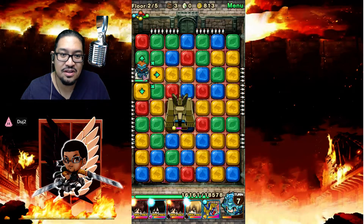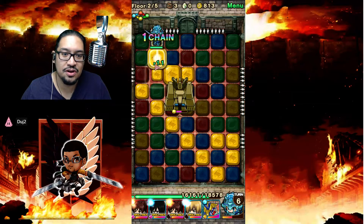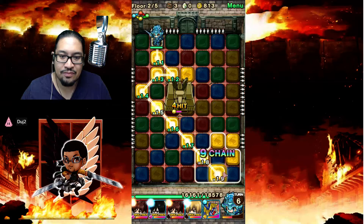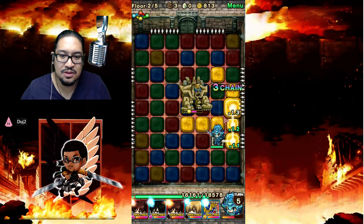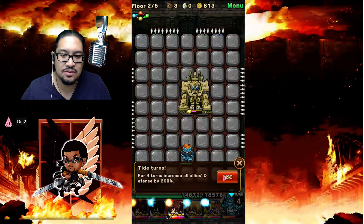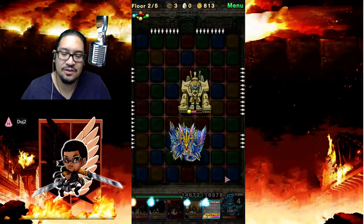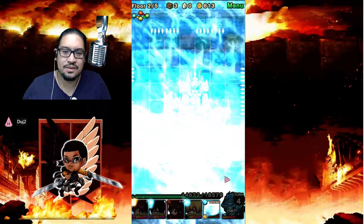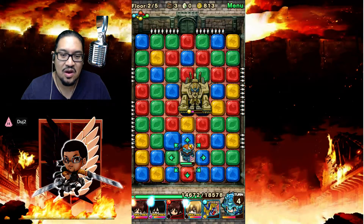These guys are quite difficult — especially the Titans. I'm using blue because I went up against the yellow one — I'm like, why am I using blue? I just took myself into a whole new corner. This blue was the wrong choice, guys. So we're going to use Leviton's special now — only 2,000 each. I should have gone green. I should have gone green.